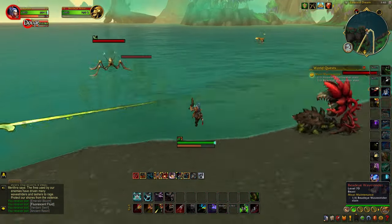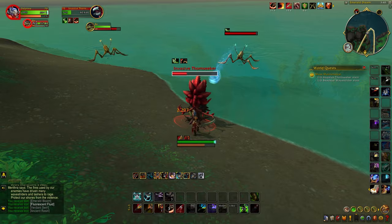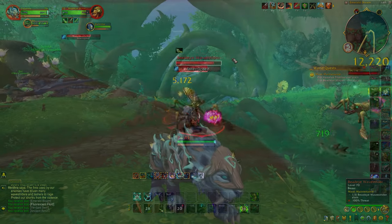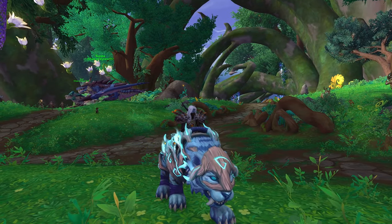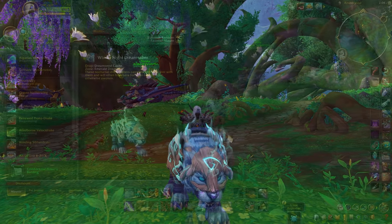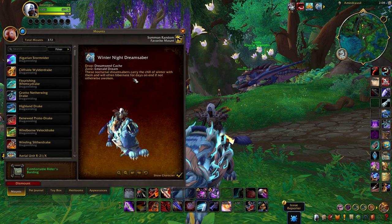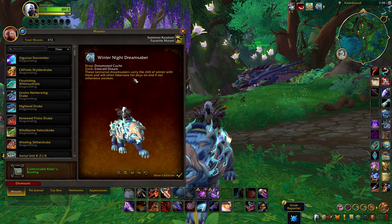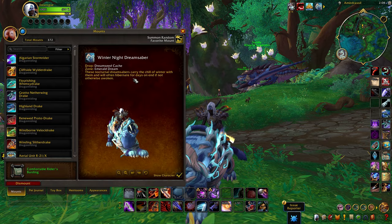Then we have a variety of mount rewards that can be obtained directly from the new zone of the Emerald Dream. Starting with the easiest Emerald Dream bounty mount, the Winter Night Dream Saber. This mount is one of the easier ones to farm and can drop from a variety of different seed bounties, whether you are planting or nourishing common seeds, rare seeds, and even gigantic epic seeds. Out of all the mounts that drop from Emerald Bounties, this one is the most common one I've seen so far.